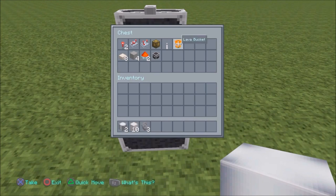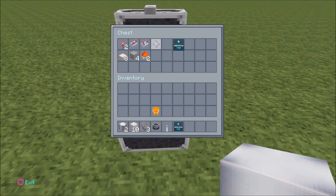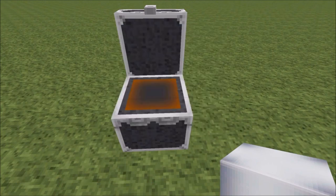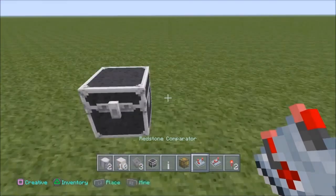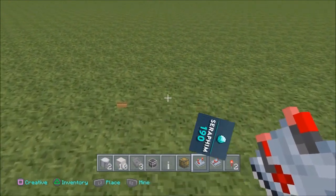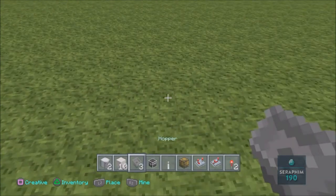So I've got two dispensers, ten blocks of choice, three hoppers, one lava bucket, and then we also have a glowstone, one repeater, one comparator and two redstone dust. And we're also going to need half slabs. So let's take our half slabs with us. Okay, let's get started.